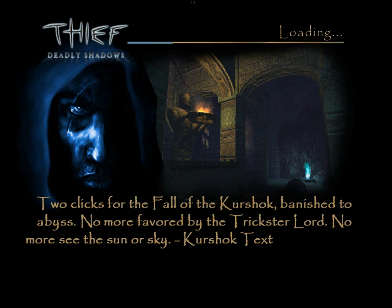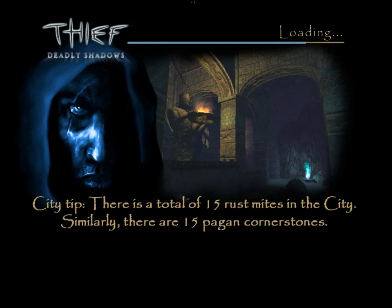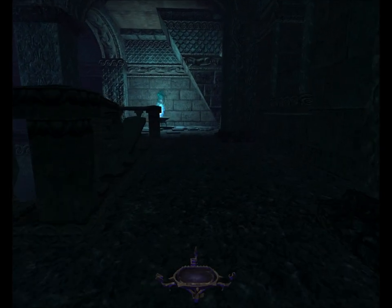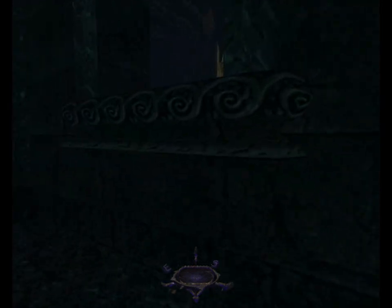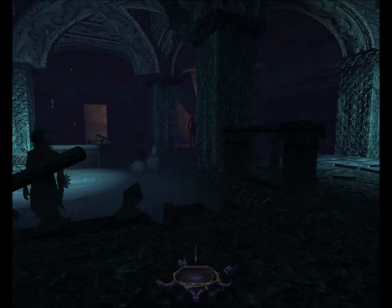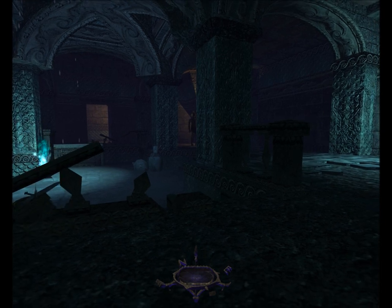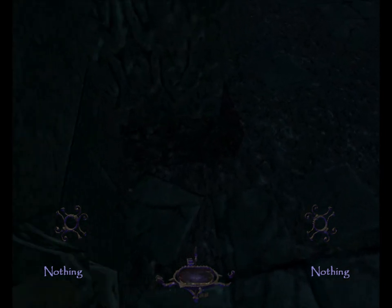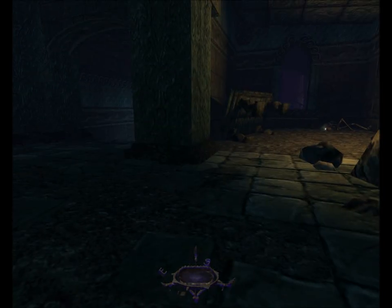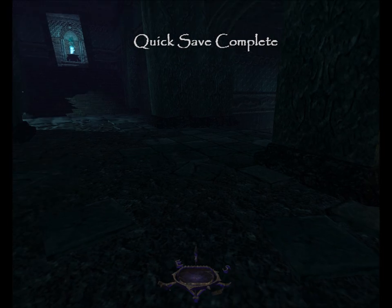I've managed that silently before, so let me try that again. The guy over in the corner has yellow alerted over the cat statuette — I didn't know he would do that. There we go. Silence. That's what we're after.